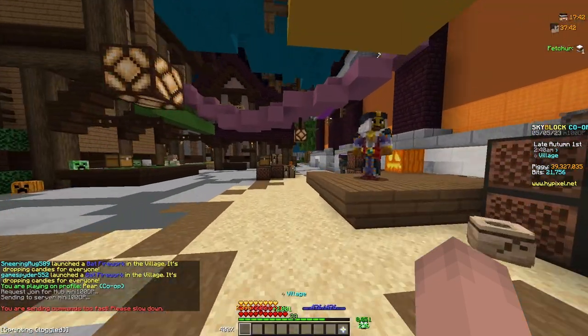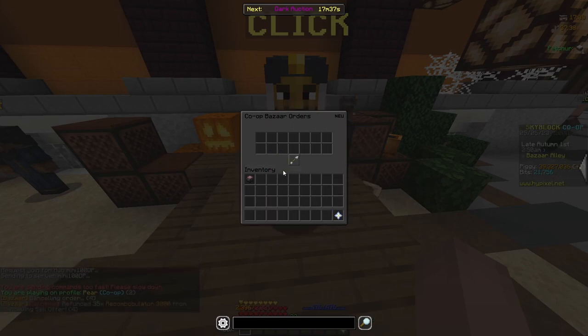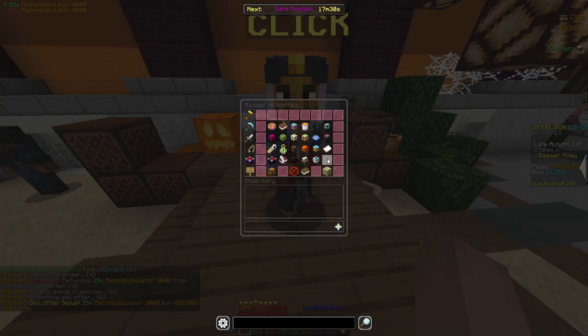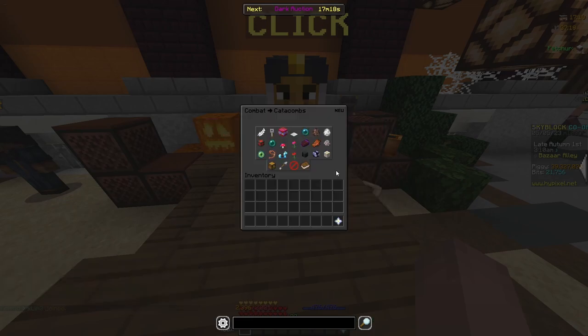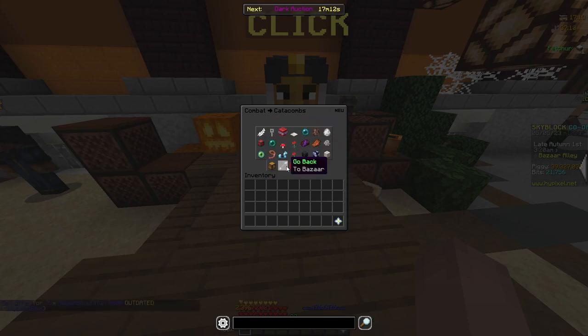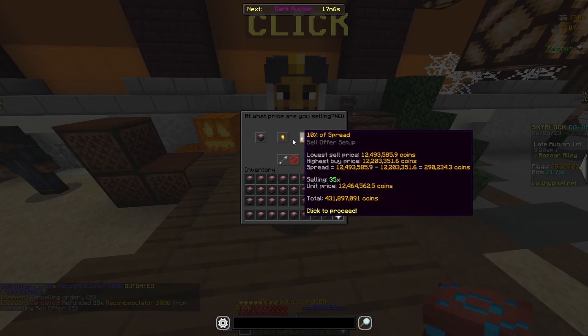Right now I have about 40 million coins to work with and I'll be getting more coins as these Recoms end up selling. I'm going to look for some flips that I can do that don't cost too many coins. I haven't been playing all that much recently so I'm going to go through the Bazaar now and see if there are any really good flips I could take advantage of, and I'll come back if I have a lot of Recoms to sell or if I find a really good flip.